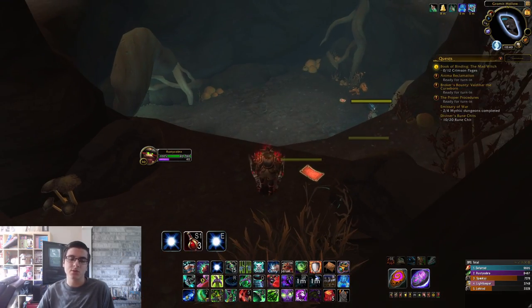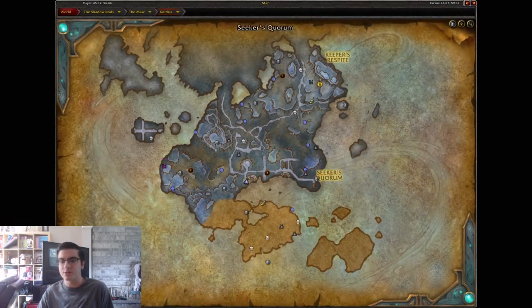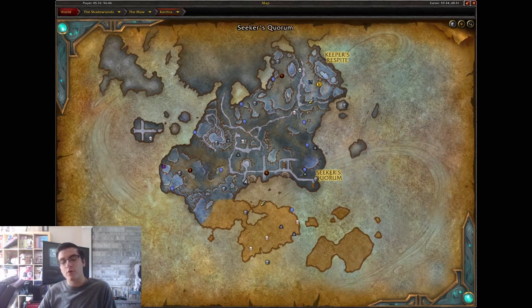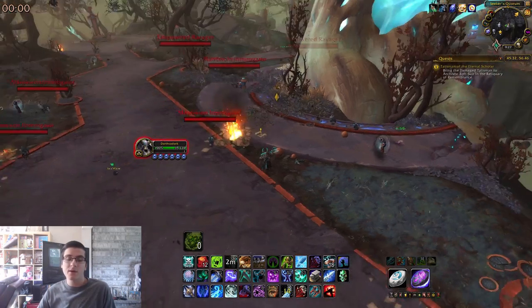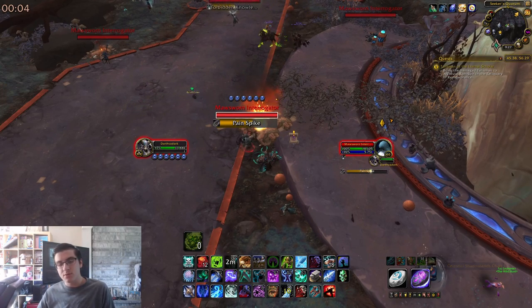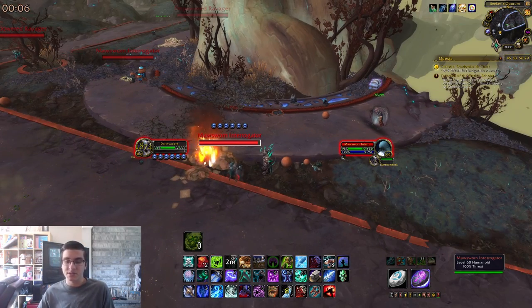The second item is the Celestial Shadowlands Chart, located near the southern end of Korthia — not on the actual island. Head over to where I am on the map, pick up the quest, and it will ask you to pick up six items around the area. Simply complete that quest and that item is done.